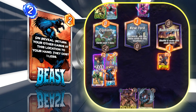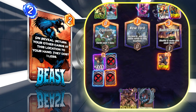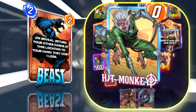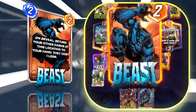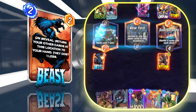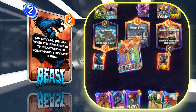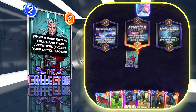Beast is self-explanatory — he bounces cards back to your hand in the location he's played and removes one cost from all of them. I mainly Beast my one-cost cards so I have zero-cost cards in hand and can play whatever I want without worrying about energy. Beast works well with Hood, works well with Kitty Pride to turn her to zero cost. The buff on Kitty Pride where she gets plus two power on return to hand also procs with Beast or Falcon — just a heads up.